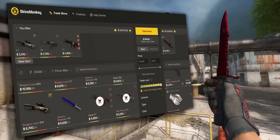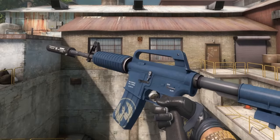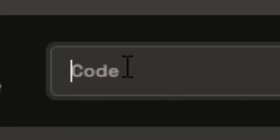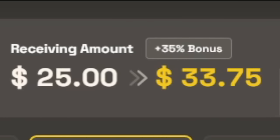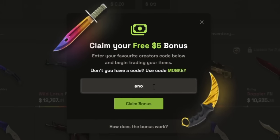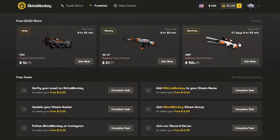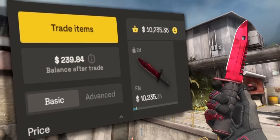Before I show you guys the list of the better skins, I want to thank today's sponsor, Skins Monkey. They're a trading site for CSGO skins — a good way to change up your loadout easily. They've got a 30% deposit bonus, and if you use the link in the description or code ANOMALY you get another 5% for a total 35% deposit bonus. On your first trade you can also use code ANOMALY and get up to $5 for free. They've also got a freebies tab for giveaways you can join for free. I'm going to start with pistols and then move my way up.